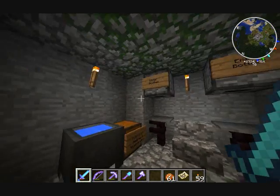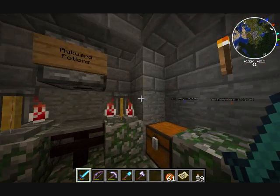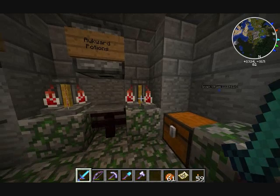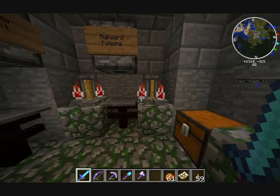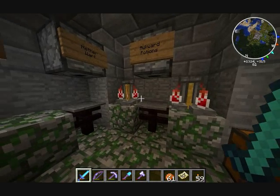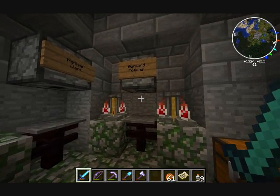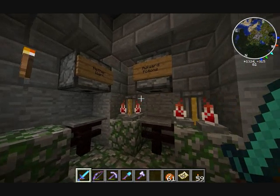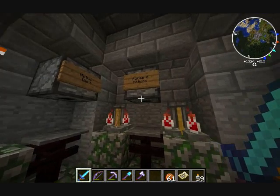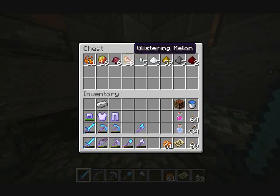So you get empty bottles and water bottles from the dispensers, then come up here and drop them in the brewing stands to do whatever you need. The nether wart pops out the same way when you walk up to it — just like below. Same with the awkward potions. And you've got the other materials you can use for potions over here.